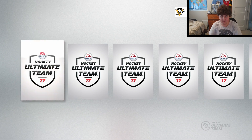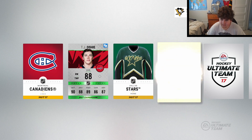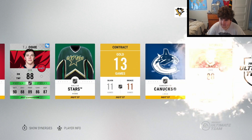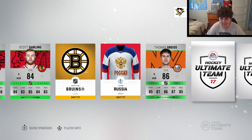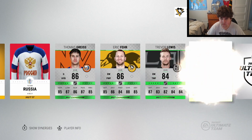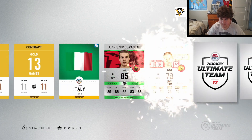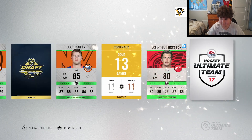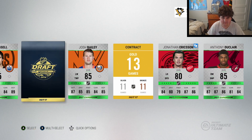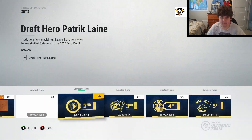Another TJ Oshie - not complaining about that, he is an 88. Can we finish it off with at least one special player? Come on - Pajot, Dauphin again. He's going to be our specialized player. There we go, we do get that collectible. I'm going to have to go to the set and see which player I want.